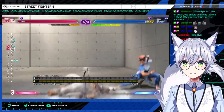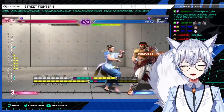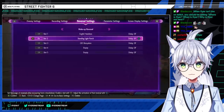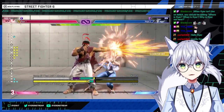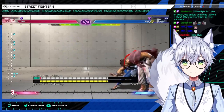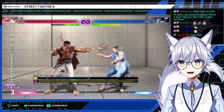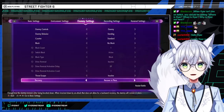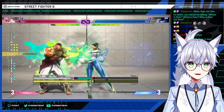Back throw, however, gives you Oki. Drive rush crouching short beats mash if they don't back tech — it's tight but back throw actually gives you real Oki. Likewise, jab works there; if they do recover backwards, standing jab catches.